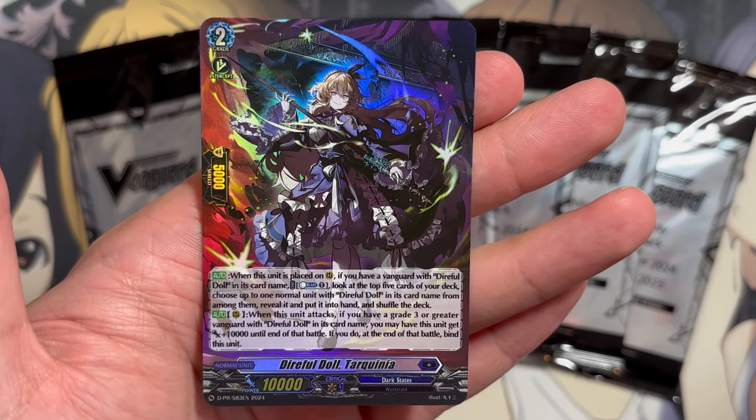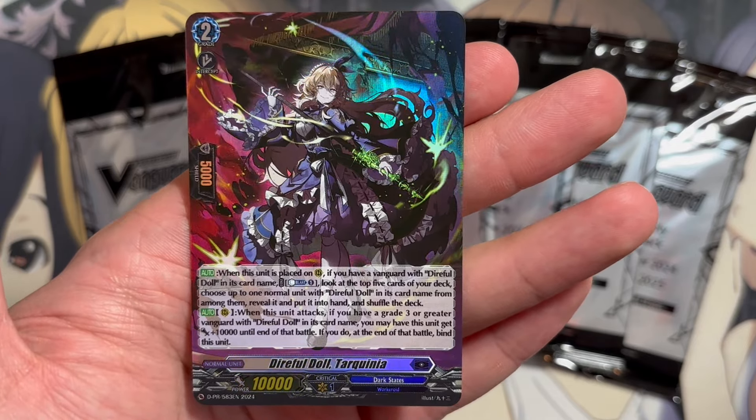Look at the top five cards of your deck. Choose up to one normal unit with Direful Doll on its card name from among them. Reveal it, put it in your hand, shuffle your deck. So it's search power for the Direful Doll — that's very, very good. Being able to just add a card with the majority of your deck being Direful Doll will definitely make this a four-of in the deck.